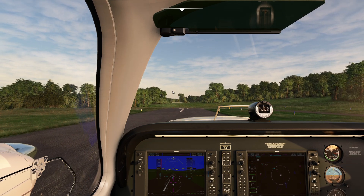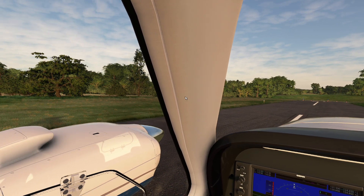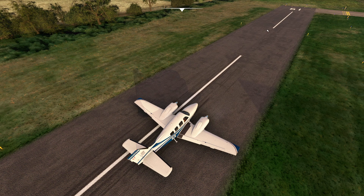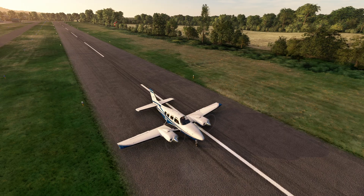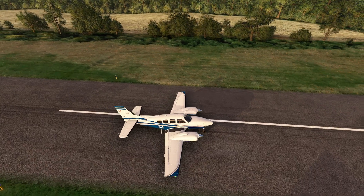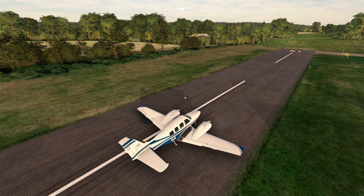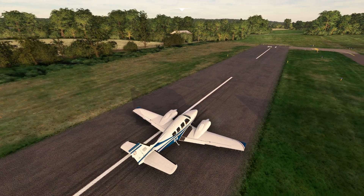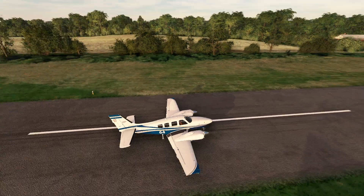A couple of things you probably noticed: first, my CG was still a little off — great example. But when we aborted that takeoff, look at how little room we had remaining — basically a couple hundred feet. That was maximum braking. I really tried to push down as hard as I could, which actually made the plane less controllable. If I wasn't as quick with my feet, that could have been really bad. We could have looped right off the runway as our two individual brakes were locking up.